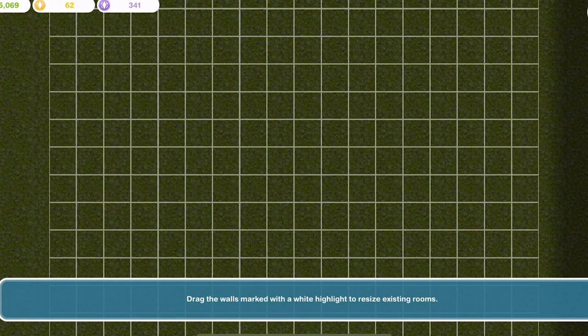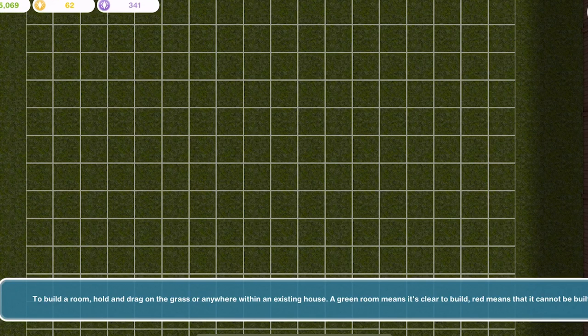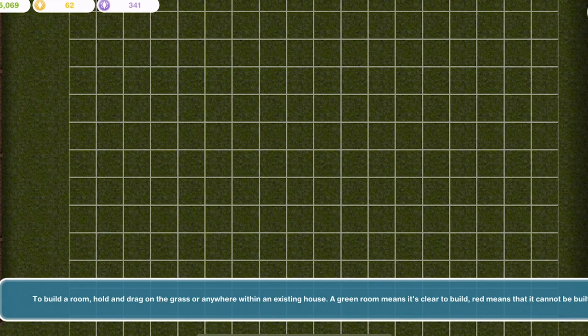Hi guys, my name is Gwynad Jemskell and welcome to a Sims Freeplay room build. Today we're going to build a kind of master suite — a big double bedroom with a walk-in wardrobe area and an en suite bathroom. Let's go ahead and get started.